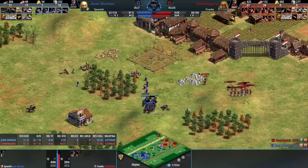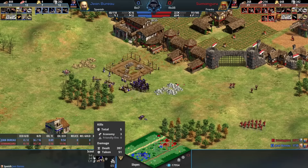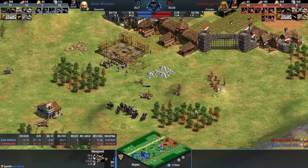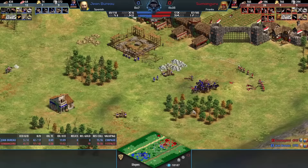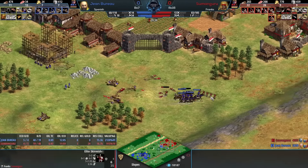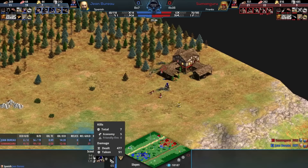If this castle goes up, it will be directly on the TC, the stone, and the gold. He's 20 villagers behind Jean Bureau. Even with only six or seven villes, I think this castle will actually go up right now. The skirmishers, the mangonels getting picked off - but one shot does manage to blast off. And at this point the Conquistadors are so good at cleanup. Skirmishers counter, but it doesn't matter if you're just getting all the control of this space to where you can now place down this castle.